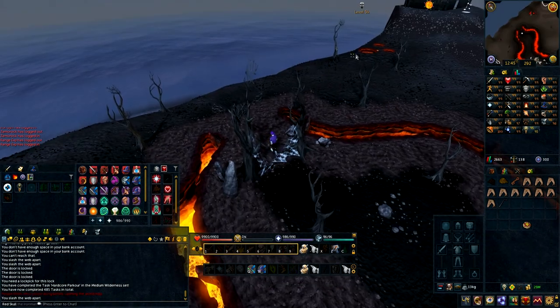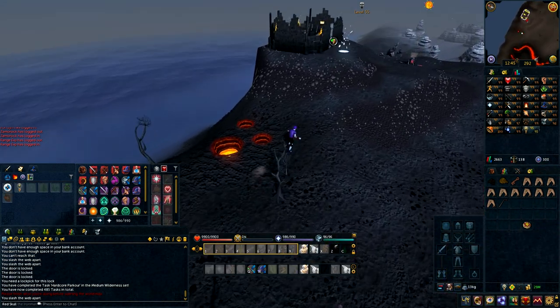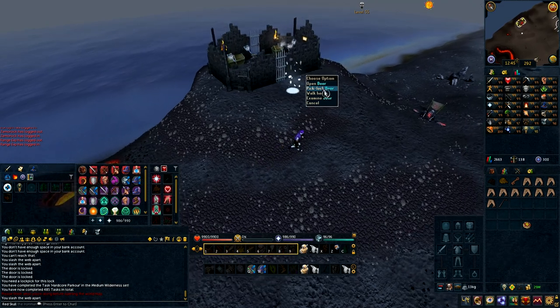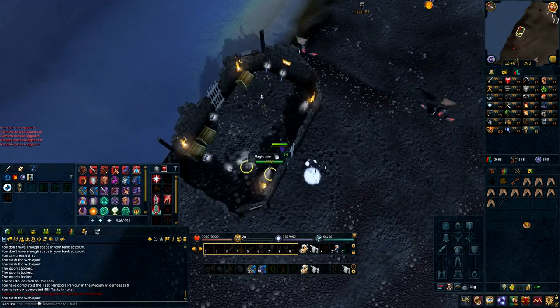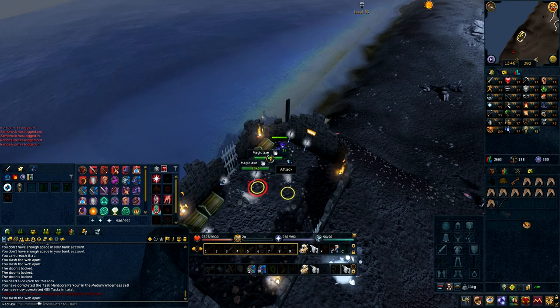I realized I did not have a lock pick so I had to get one. So head east over here to this place with the Enchanted Axes. Lock pick the gate and then check for traps on the chest. Once you successfully loot the chest, you'll finish this task.